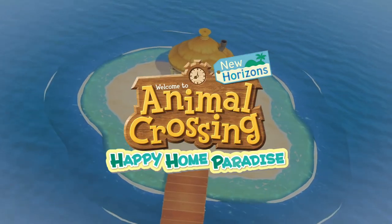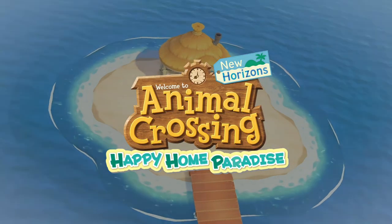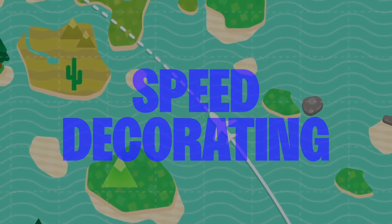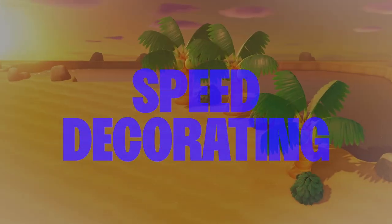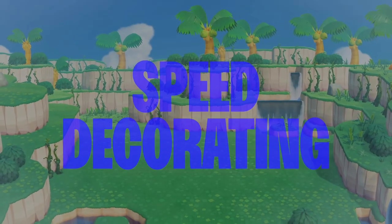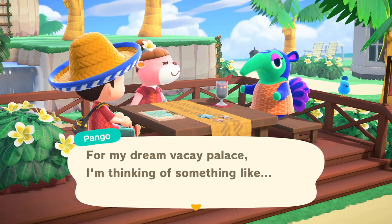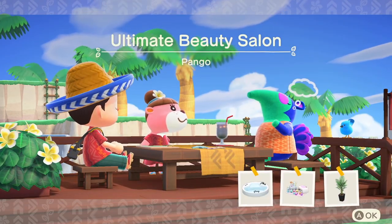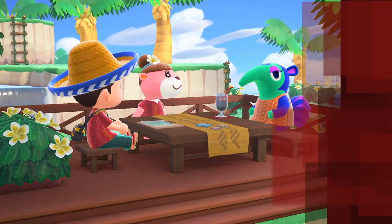Hey, my name is Will, and I've been playing a lot of Animal Crossing New Horizons lately. So in this video, I'm going to do some more speed decorating. This is where I go into the Happy Home Paradise DLC, set myself a short time limit, and try to design a home within that limit. For this video, I'm going to be creating a home for Pango. Pango is looking for the ultimate beauty salon, so let's see what we can do.